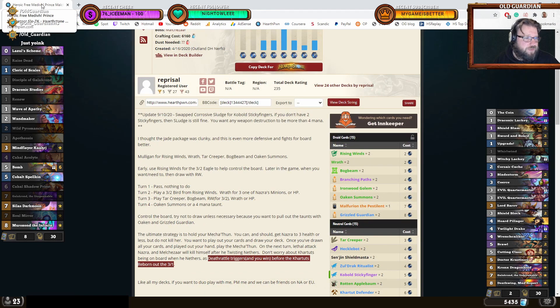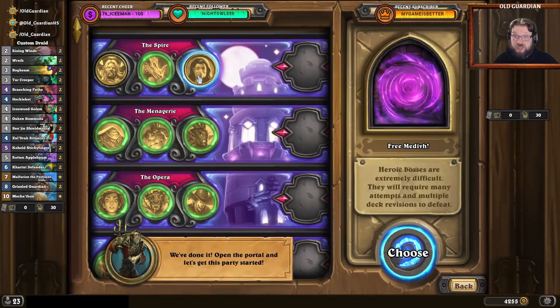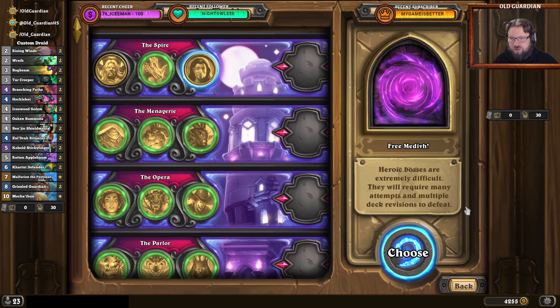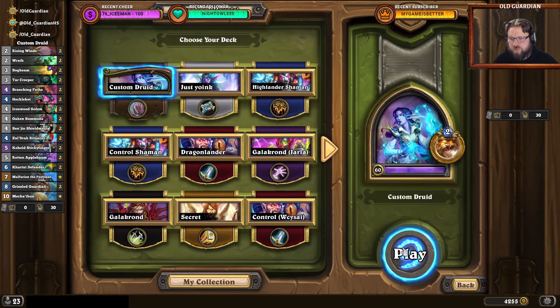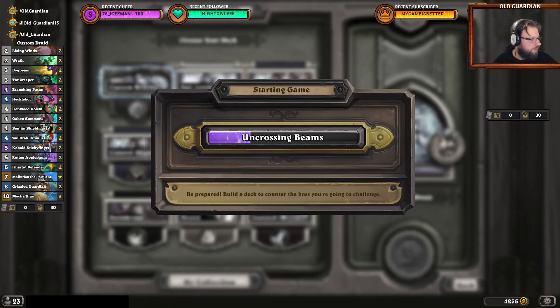Let's give this a try. Oh, this one — 3 Medivh. Okay, open the portal and let's get this party started. Heroic, alright — 3 Medivh. Let's see about that one then, with this custom Druid deck. Let's give it a try.